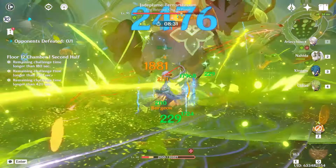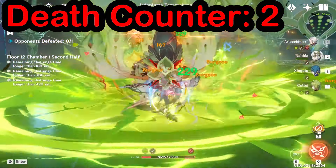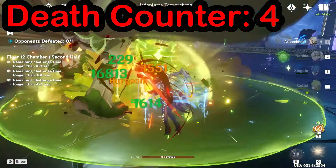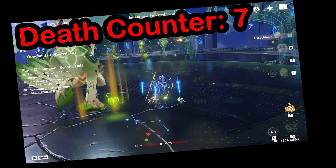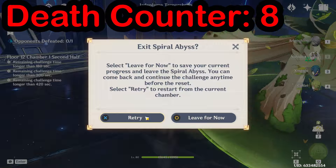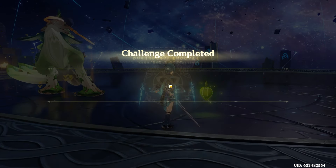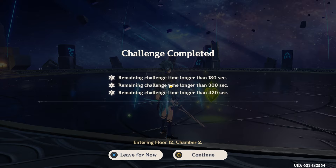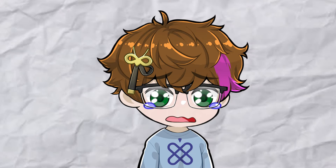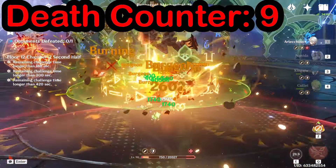Starting the rotation again, getting decent damage — and then we die. We go through a montage of attempts: low on health, getting drained fast, coming so close but dying repeatedly. Eventually, after a lot of struggle, we finally clutch it — yes! Chamber done! That's floor one done!